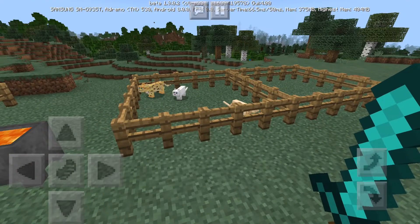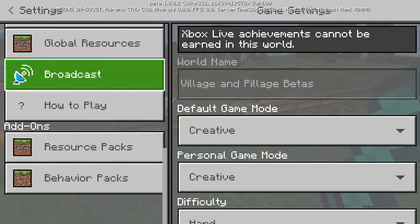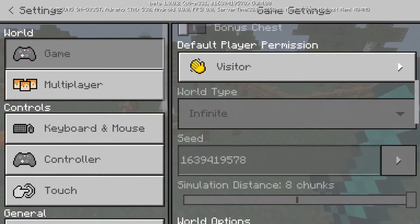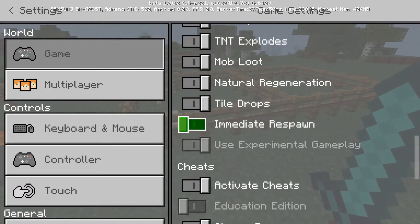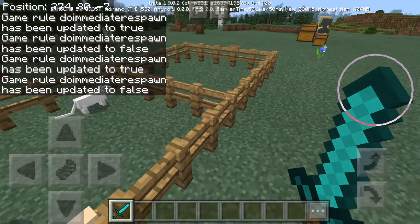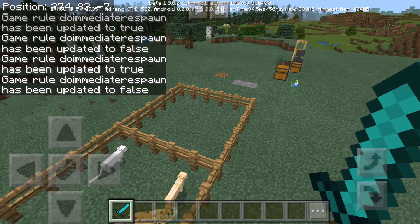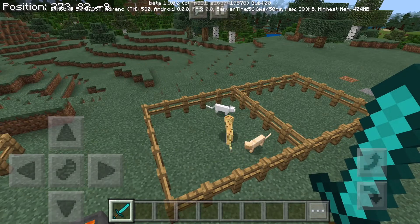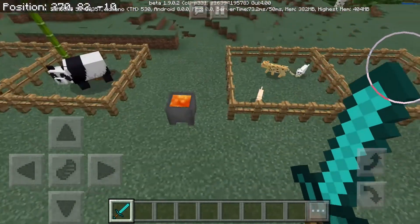Another feature they added is immediate respawn, which is in the settings. It's in the world settings, under game. Immediate respawn — what does that do? Every time you die, even if you do slash kill, you will respawn right away. You don't get the option to exit game or respawn. You just automatically respawn, which is kind of cool, but it could also be bad in a few ways.